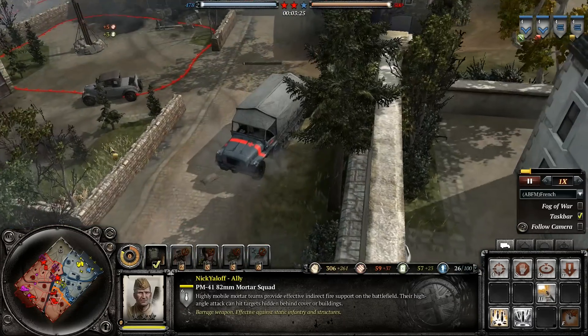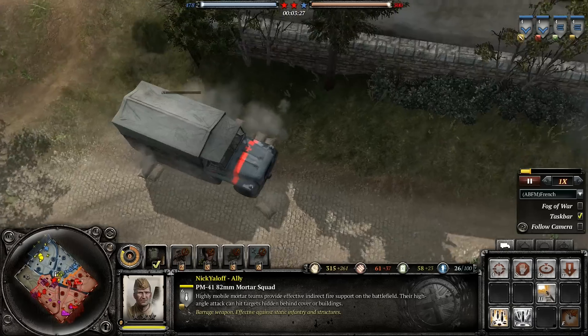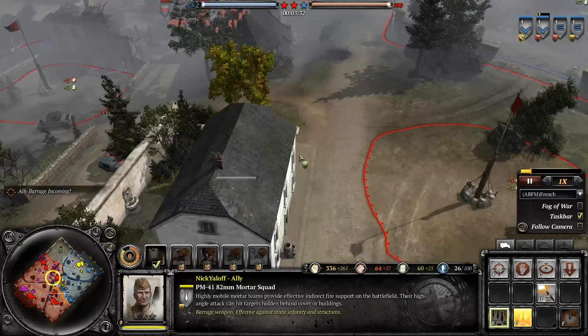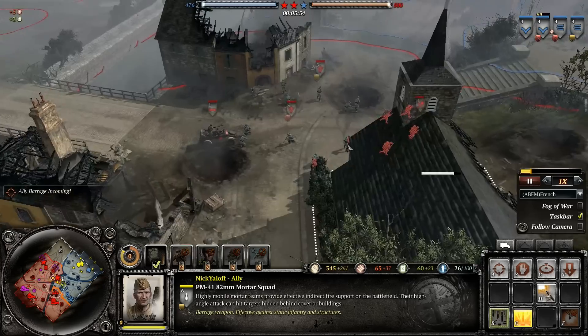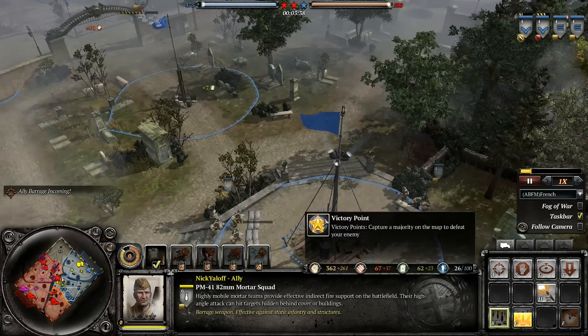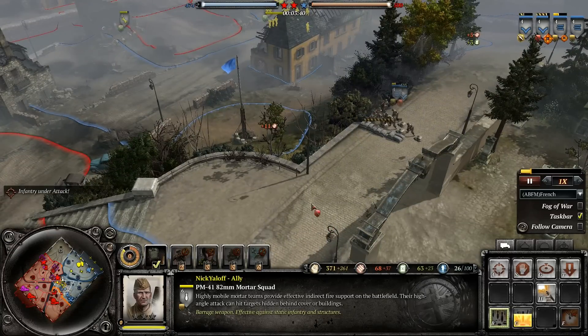My opponent is going to set up his headquarters here, which is not a bad idea — it's protected from artillery by this building and wall. It'll be kind of hard for me to take on early. Same thing with one right here behind this church — it's always good to give yourself some cover. But keep in mind there are buildings I can occupy. Anyway, I'm setting up my machine guns here.